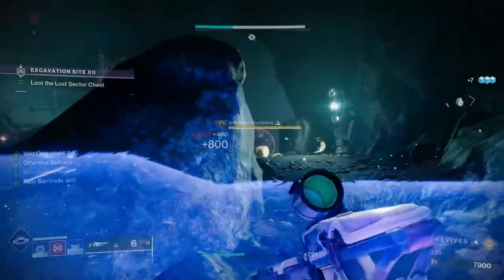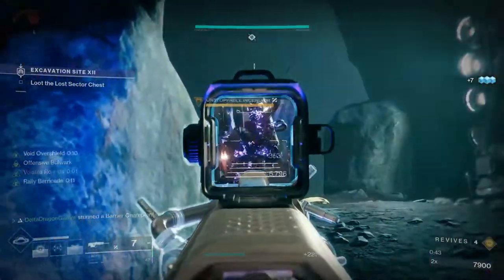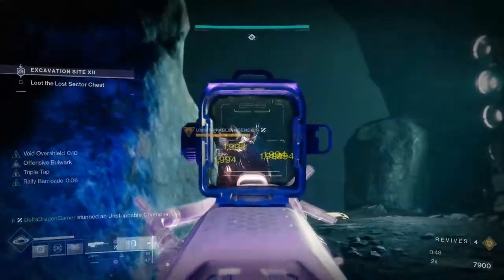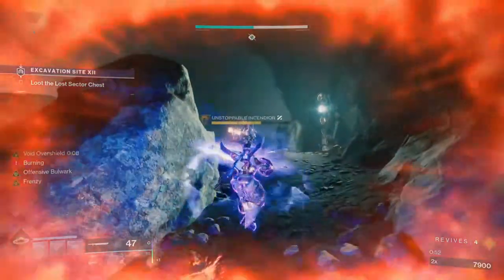The flow of the build is based around throwing down your barricade and killing targets with your weapons and grenades for more barricade and resistance. If you find yourself in a tricky spot where you're getting damaged more than you can handle, throw out your sword to regenerate all your health and recharge your barricade even quicker.